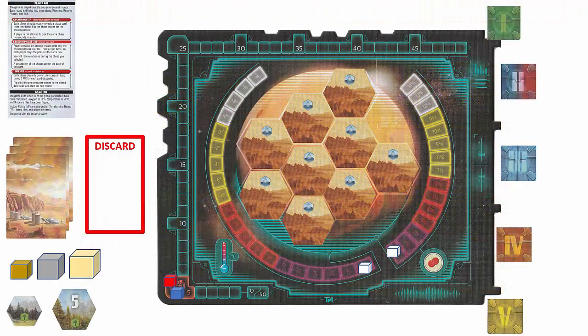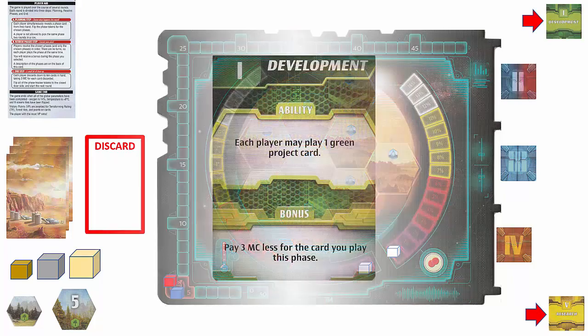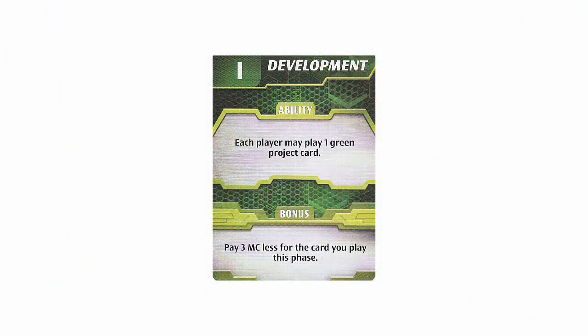For each phase that was chosen, we flip the corresponding phase token face up. These will be the phases resolved this round, starting with phase 1 and proceeding in numerical order through phase 5. Although players resolve phases simultaneously, phases must still be resolved in numerical order starting with phase 1. Let's start resolving phase 1 by examining the phase 1 card. The abilities section shows that each player may play one green project card from their hand. The bottom of the card shows the bonus for the player who selected this phase card this round.